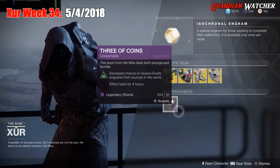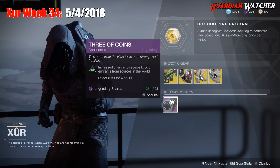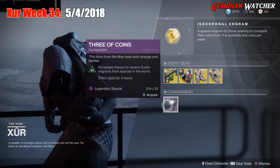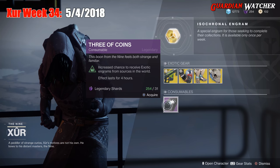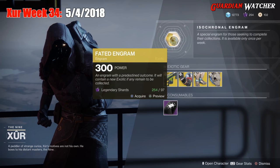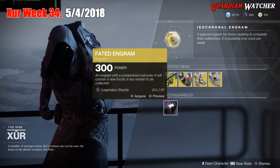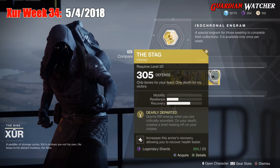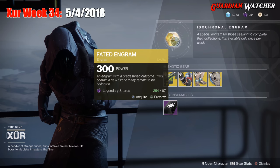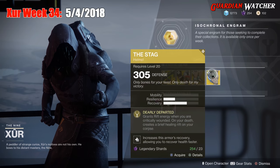Next we have your consumable — there's only one. It is the 3 of Coins, which when you pop it you get a chance for an exotic for the next 4 hours. And last but not least, you have your Fated Engram for 97 Legendary Shards. If you guys do not have one of these items, grab this before you go ahead and pop the Fated Engram because you have a chance to actually get these.